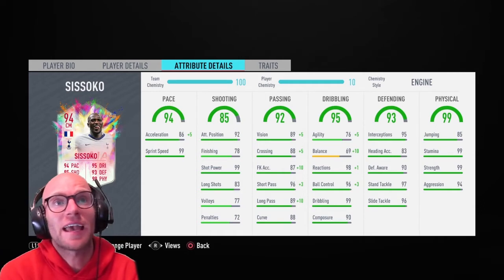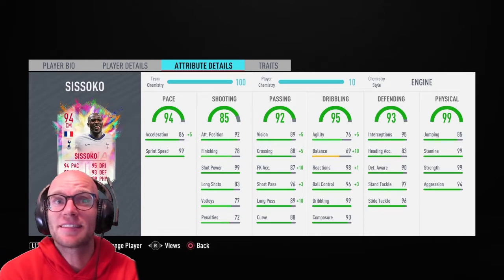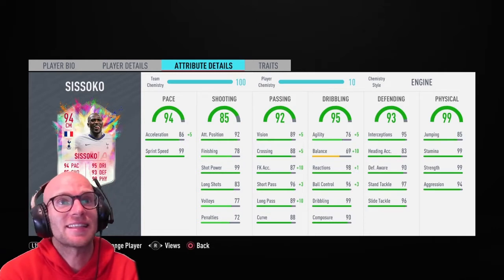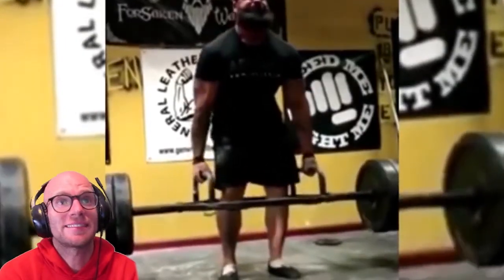His defending and physicals look exceptional. 95 interceptions, 90 defensive awareness, 97 stand tackle and 96 slide tackle — that is just phenomenal. The physicals: 99 strength, 94 aggression, and 99 stamina.